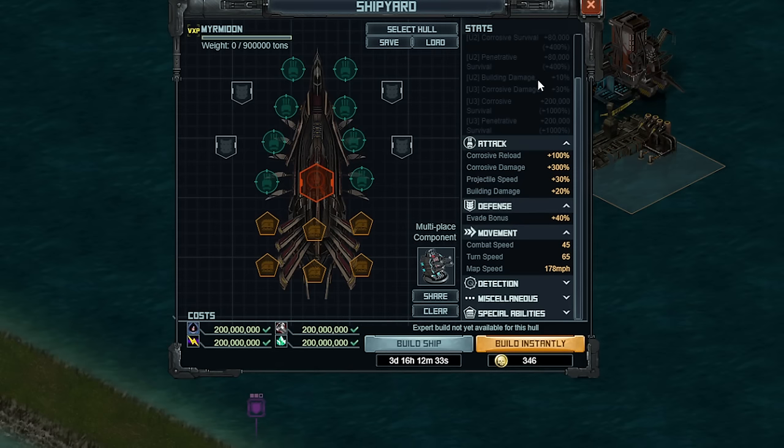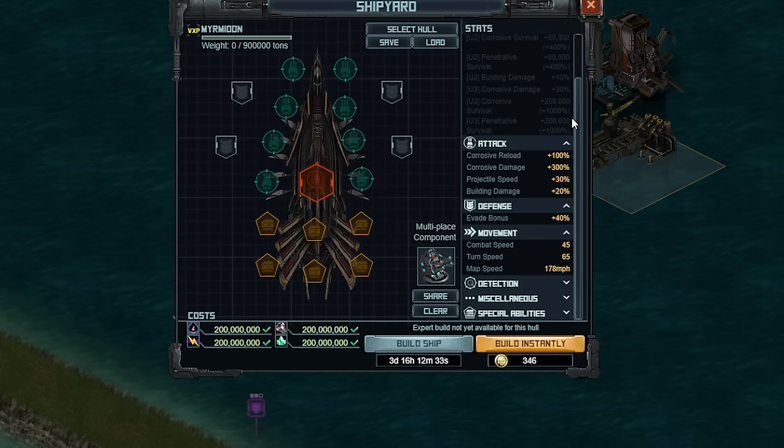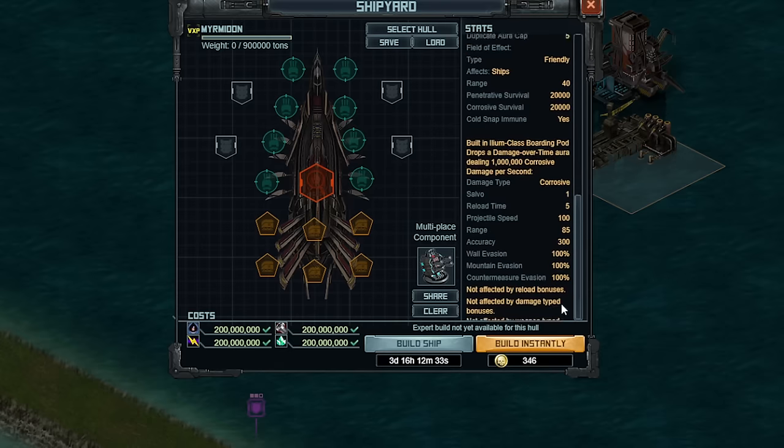Just keep in mind that the U2 building damage doesn't change the building damage to plus 2.2 or anything like that — it just changes that additional value. It doesn't work like adding a special. Evade is really high to start out with. Combat speed is also kind of high. We're going to want to increase both of those a lot further, and I'm going to end up using Hyper 30 for that.